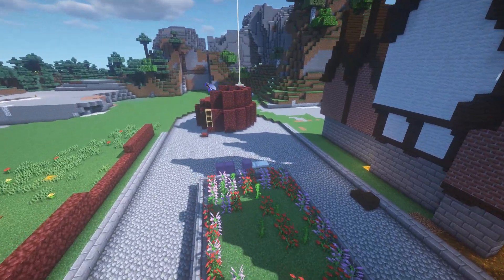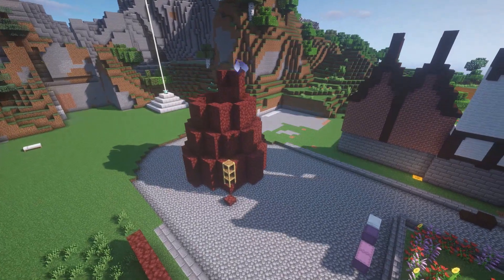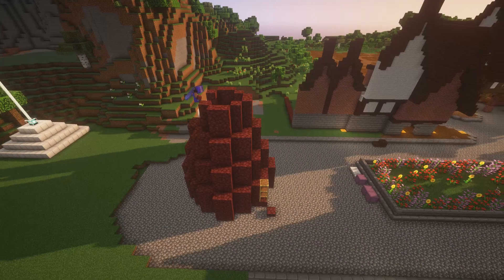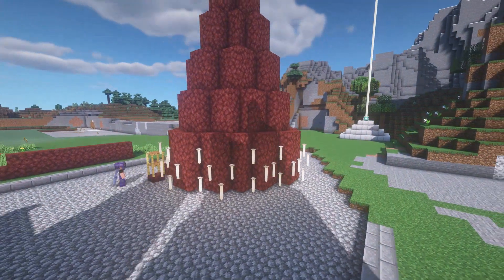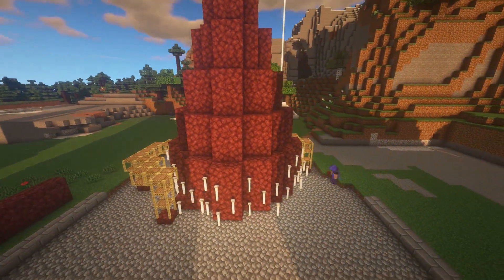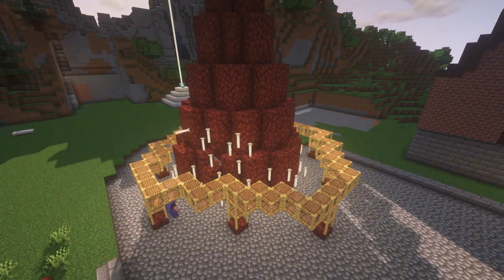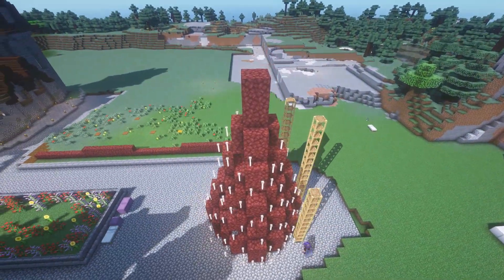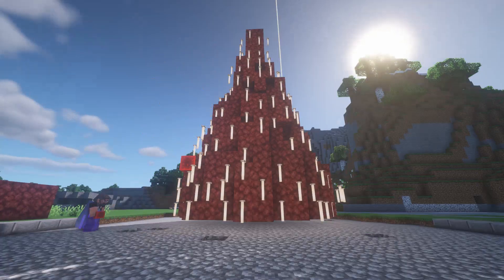So as you can see here, when I first started working on this project, this did not look like how it turned out. I started by placing down a bunch of scaffolding blocks, which are these netherrack blocks that you're seeing here. So I went on an end raid in preparation of this building project and I got myself a couple of stacks of end rods. As you can see, I am just placing down these end rods upside down in a somewhat random pattern to make it look a bit more natural, which I think turned out pretty well.